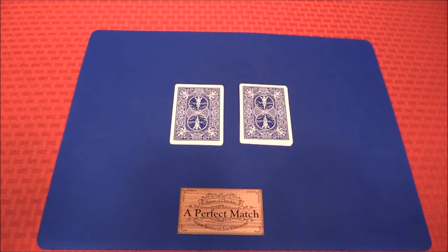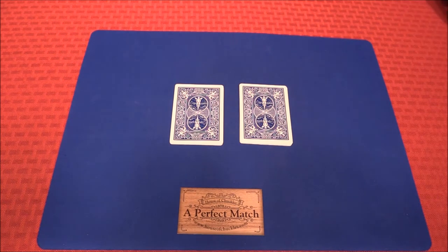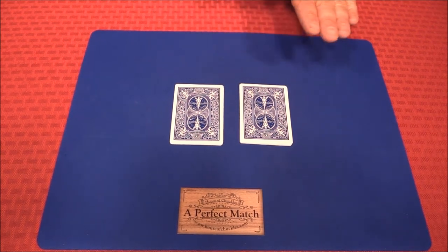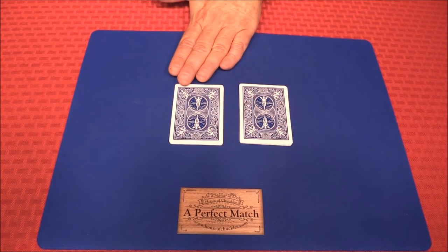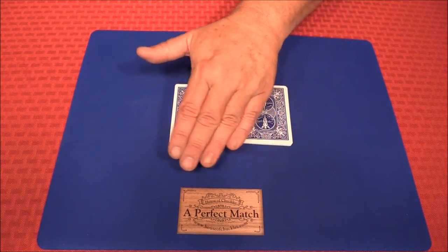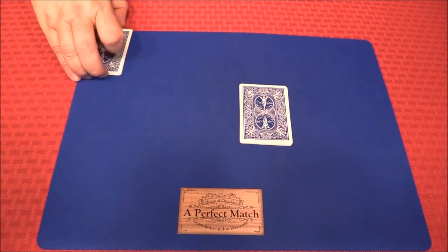Hey guys, welcome back! Tracy here with the House of Chuckles, and today we've got one called A Perfect Match. This is a packet trick — comes in an envelope, comes with 12 cards. I've got them set up in two different piles, six cards in each pile. The cards in each pile are the identical six cards — not in the same order, but they are a match. That's where the name comes from: A Perfect Match.